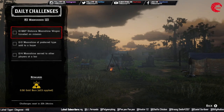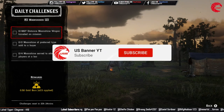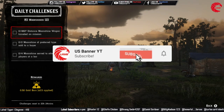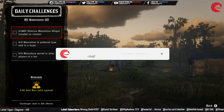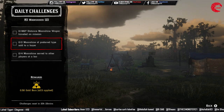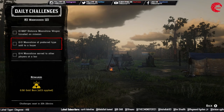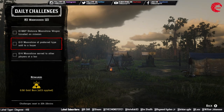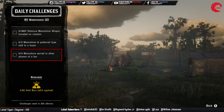For the Moonshiner, you have to travel 4,827 distance units in a moonshine wagon on a mission — this has to be a moonshine delivery, which will be 3 or 4 deliveries depending on the location. Then you have to sell 2 moonshine of the preferred type to a buyer: collect the moonshine order and deliver 2 of them in the same session. Don't change the session or it won't count.